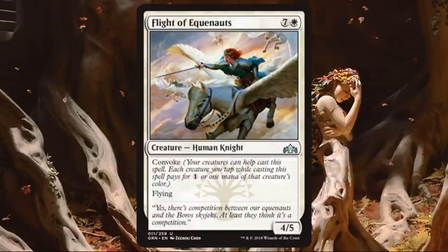Flight of Equinox. I'm going to play this one too — a 4-5 flyer with Convoke. White and 7 sounds like a lot, but Convoke will bring it down most of the time. Even if you play this later in the game, it's still very relevant due to the evasion. Great limited card.